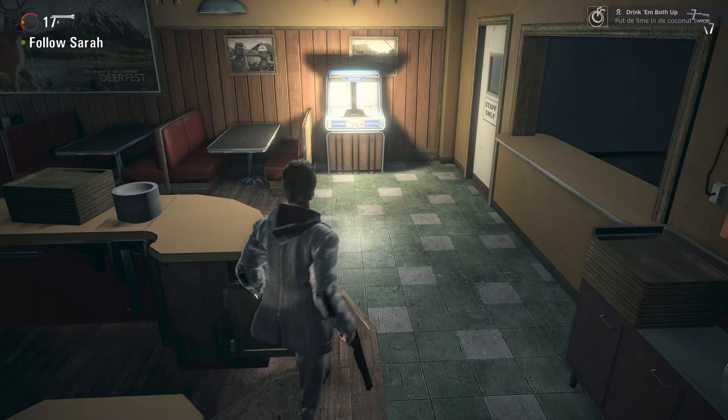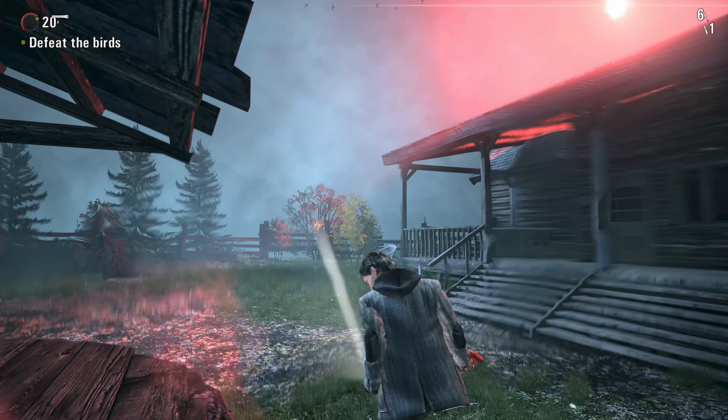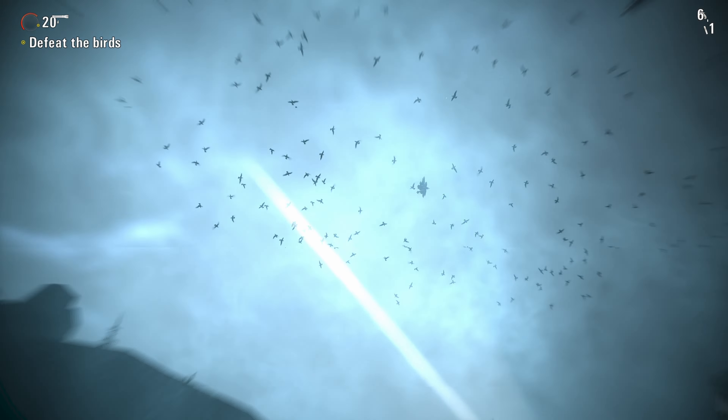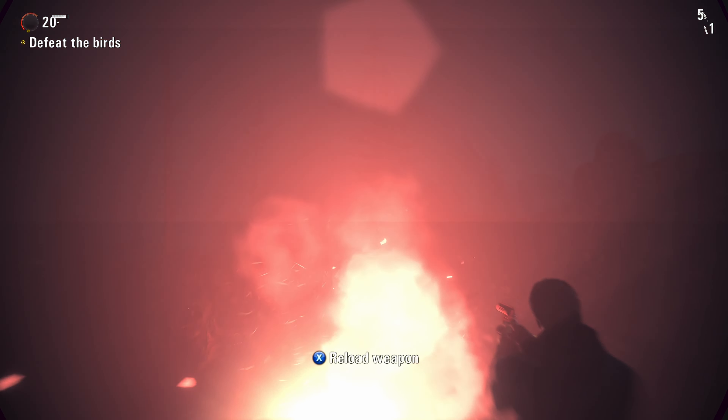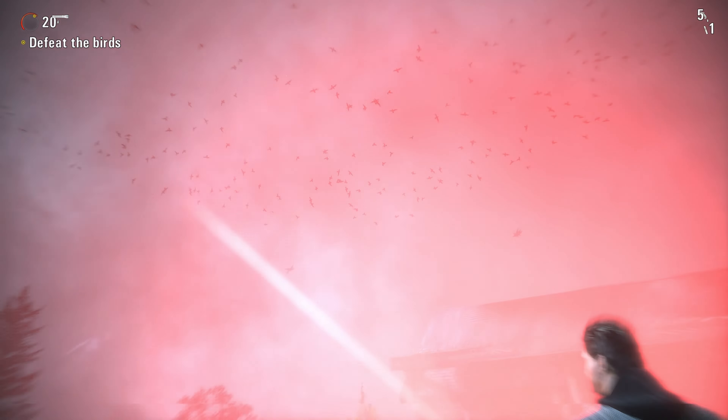Let There Be Light is for getting a generator running — there are plenty of these in the game during your playthrough so it might as well be unmissable. Then there's It Flies It Burns for burning 1000 birds. You can grind this out pretty easily in episode two near the end when you return to the house where Barry is. You'll have to go out to the backyard with flare gun cartridges and a large amount of birds will attack you. Kill all of those, then reload your last checkpoint and do it all over again. Keep grinding that out until you get the achievement.